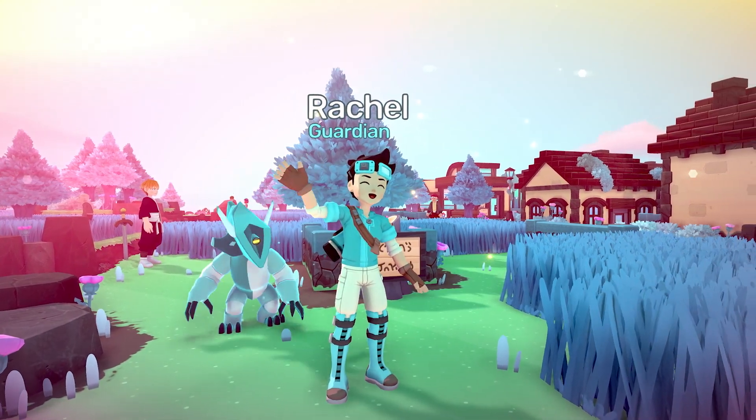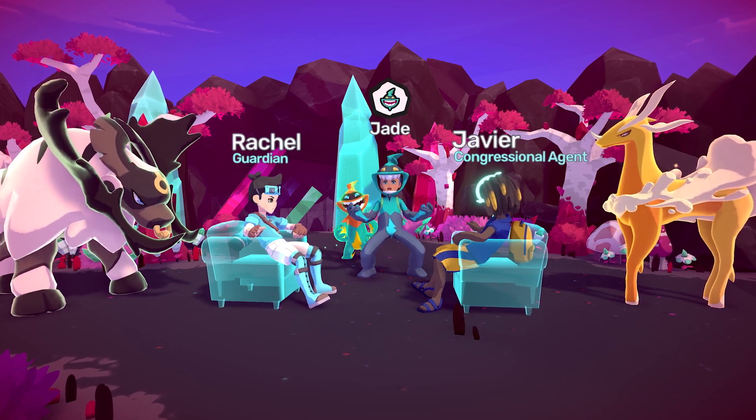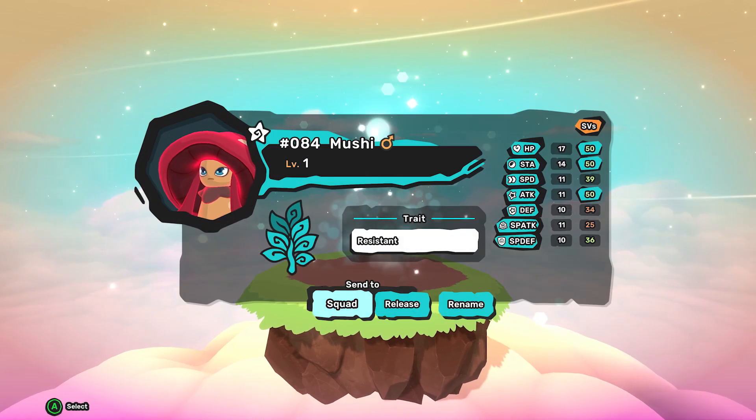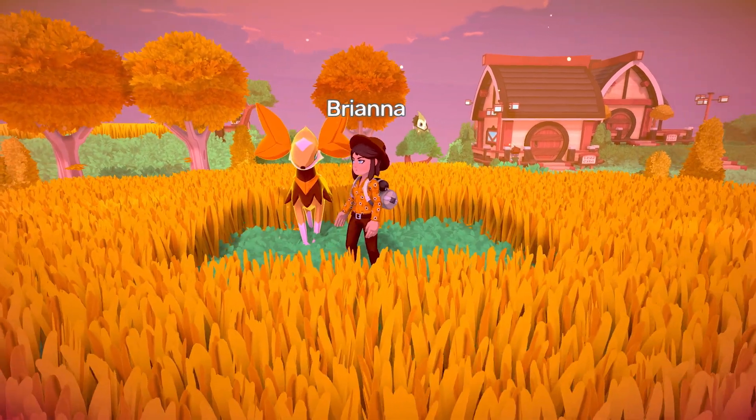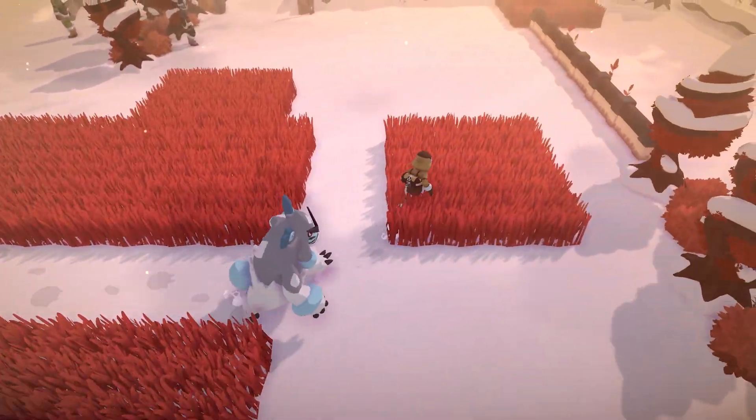The ultimate find for most Tamers are the elusive Lumas — sparkly rare versions of Tems, complete with powerful stats. If it's Lumas you're looking for, you'll want to employ a couple of different strategies to help increase your odds at finding one.